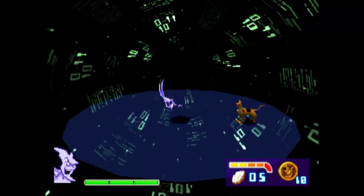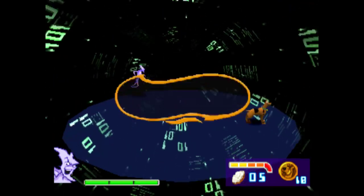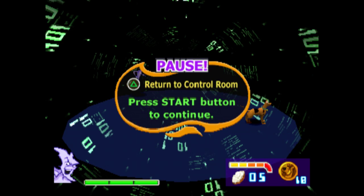Easy peasy. You need to do this two more times and the fourth dash we don't need to dodge. He went to the top left this time meaning he's going to end on the top right, so I go to the bottom left.